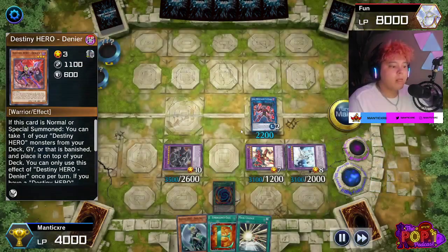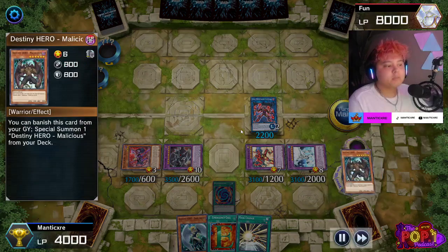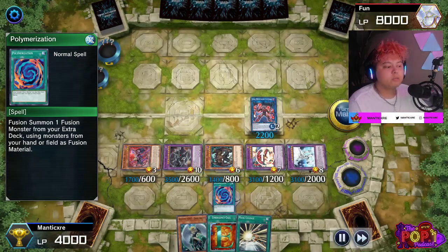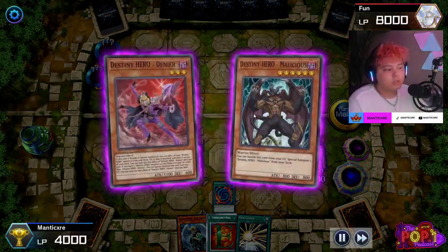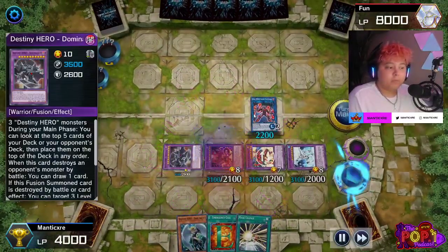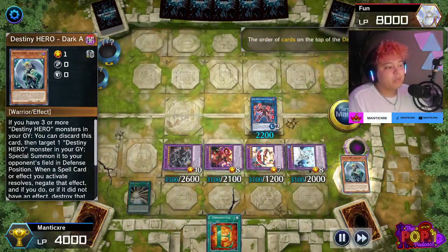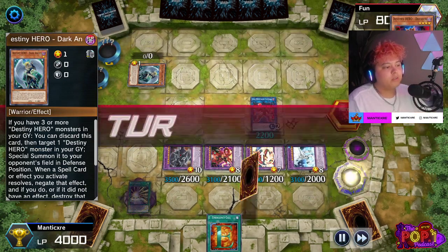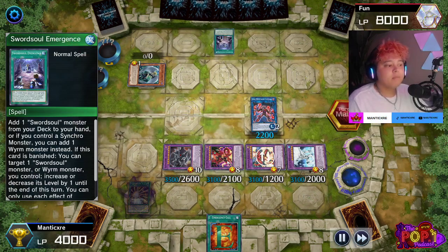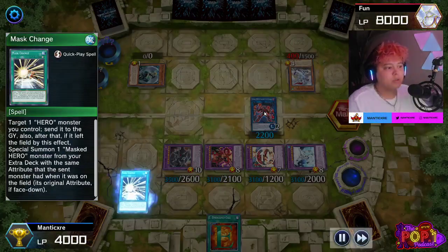We activate Cross Crusader's effect and special summon Decider to use its effect — it adds a hero from our graveyard to hand during the end phase. We're going to get our Dark Angel. As I've said in previous videos, we put all monsters in defense position — with the exception of Cross Crusader, since it's a link monster and can't be in defense position. We do this because we're going to summon Dark Angel to our opponent's side of the field, which basically acts like Imperial Order — our opponent cannot activate spell cards.